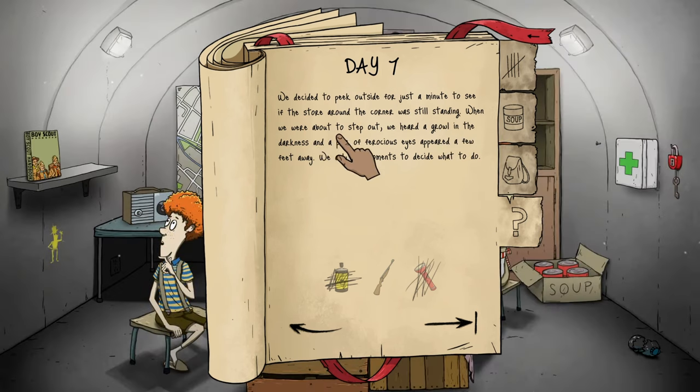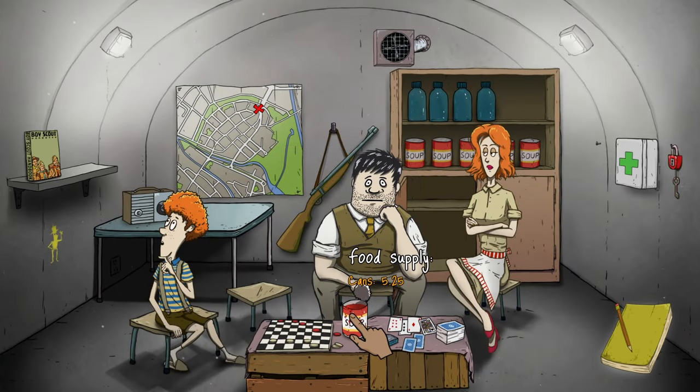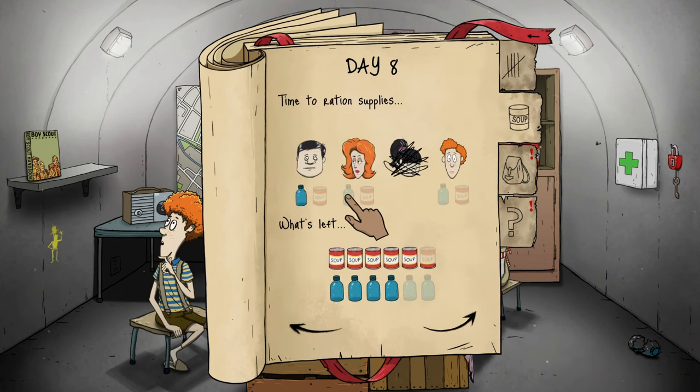When we were about to step out we heard a growl in the darkness and a pair of ferocious eyes appeared a few feet away. We only had moments to decide — we have the gun, it might not mean much against an animal but it's the only thing we have. Day eight — everybody looks fine, there's an open soup can on the table. A quick shot with the rifle was more than enough to scare away whatever creature stalked us in the darkness — we never saw it again.